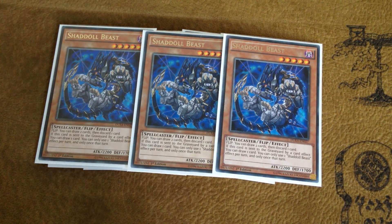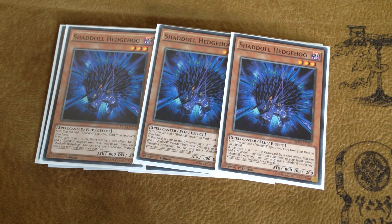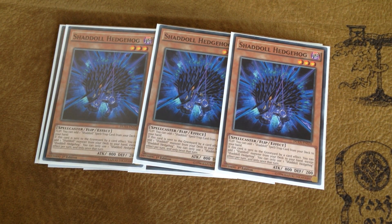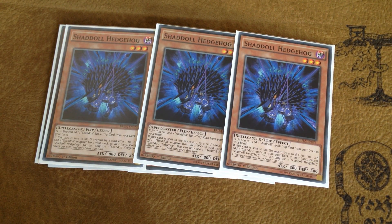The last Shadol monster in the main deck is three copies of Shadol Hedgehog. Shadol Hedgehog is your Stratos of the deck — it has two searching effects. When it's flipped you can search a Shadol spell or trap card from your deck to your hand, and 99% of the time that is going to be Shadol Fusion. When it's sent to the graveyard by a card effect you can add a Shadol monster from your deck to your hand, except Shadol Hedgehog. It combos really nicely with Falco: if you can flip Falco and then flip Hedgehog in separate turns, you can search Shadol Fusion and then synchro into Armades. So opening Falco and Sinister Shadow Games means you'll have Armades and Shadol Fusion by turn two.